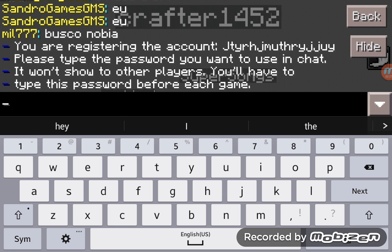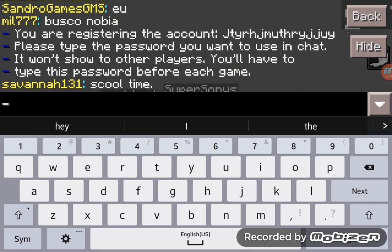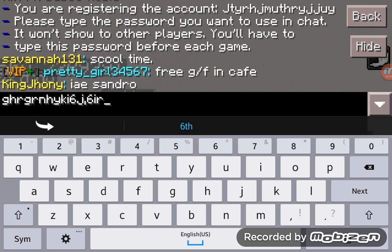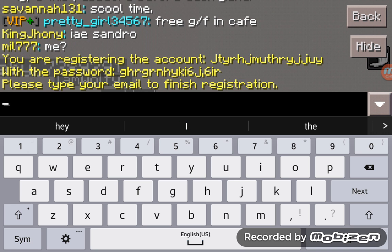Now it says you are registering the account. It says 'Please type the password you want to use in chat. It won't be visible to other players. You will have to type this password before each game.' Since I'm never going to use this account, I'm just going to type in some crazy password.